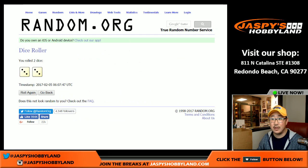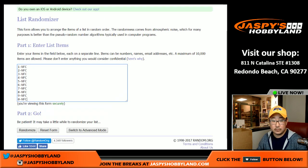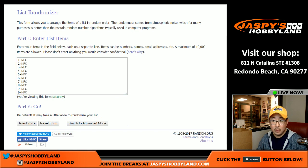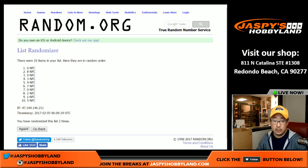And now for the NFC numbers, once again we're going to go six times on that. One, two, three, four, five, and six. We got three, nine, seven, zero, five, one, eight, four, two, six.